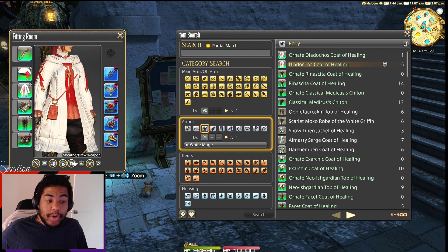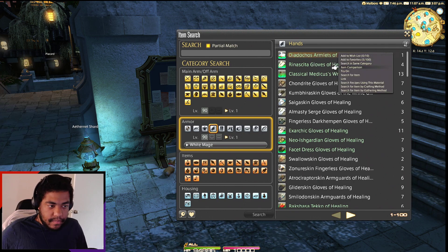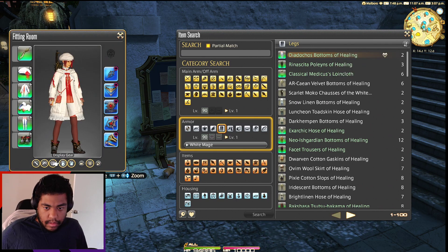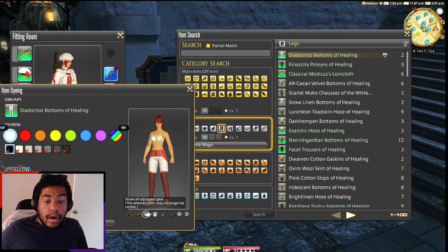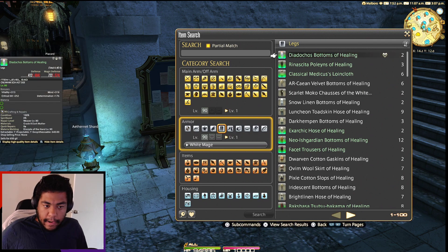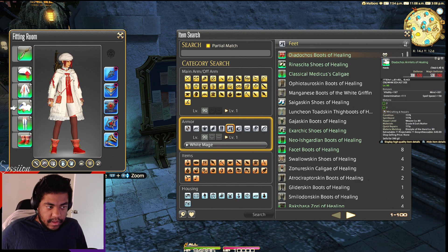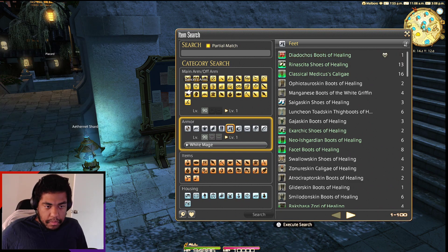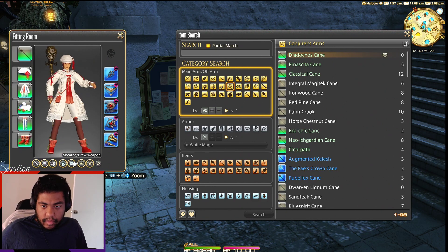Very cozy — if anything that's cool. So here we have ourselves the crafted healing gear, looking good so far. It's very cozy, I like how cozy it is. Here is the crafted White Mage cane — cool.